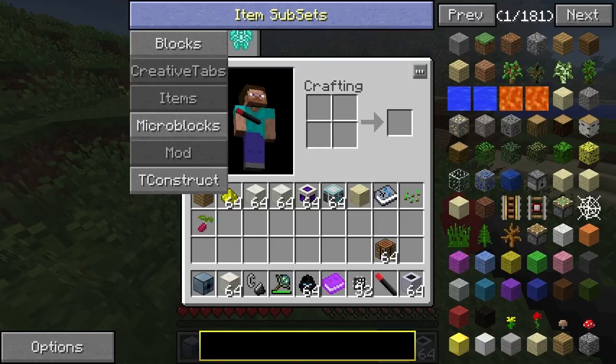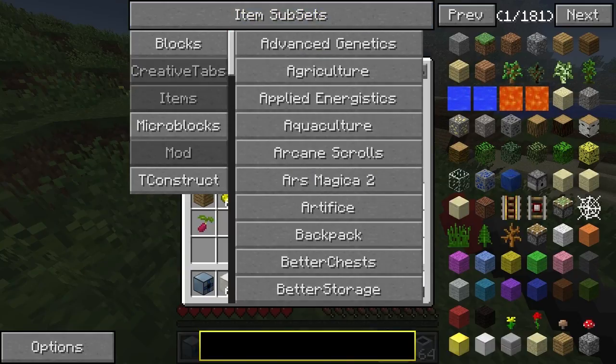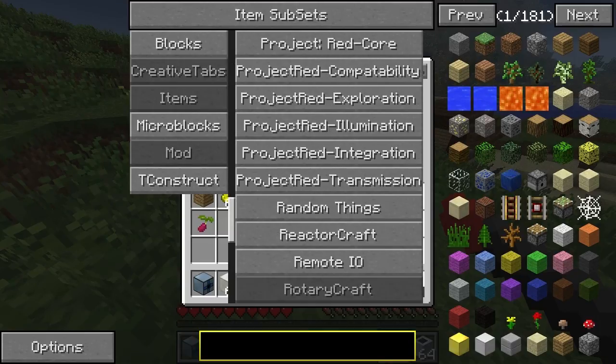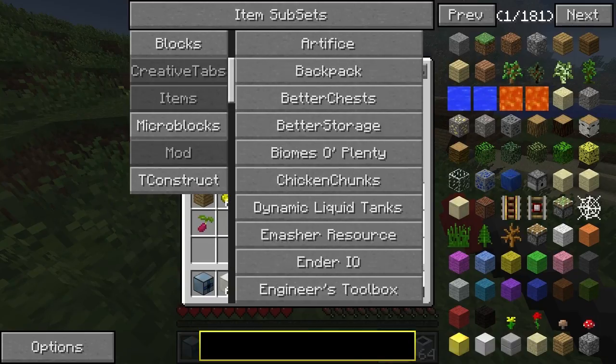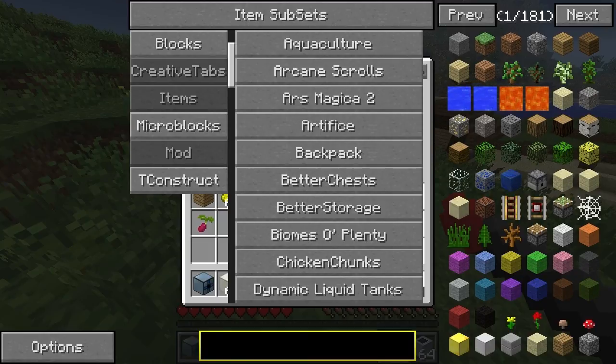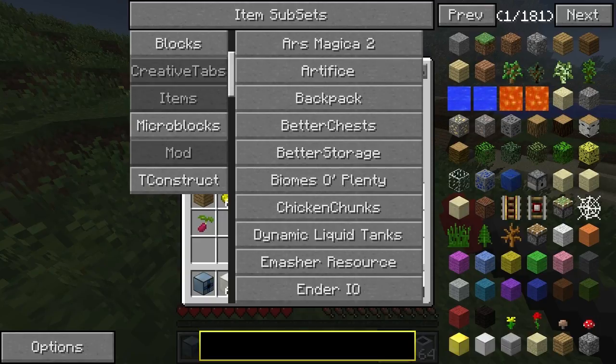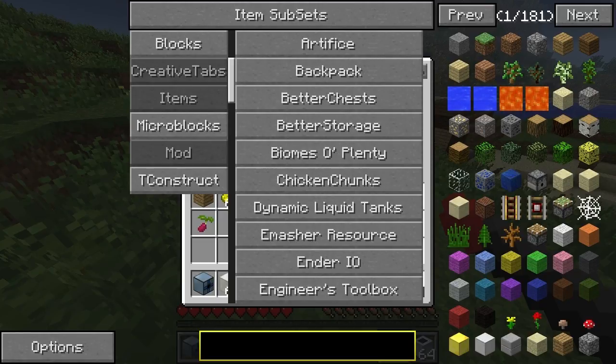Tinker's Construct has a new thing on the subsets panel. RotaryCraft has lots of new things. Aquaculture I believe is from Metallurgy. Arcane Scrolls is an individual mod - Scrolls will be covering that soon. Ars Magica 2 is obviously the sequel to Ars Magica, a large mod. Artifice has a lot of compatibility. Backpacks, Better Chests - I believe maybe new Better Storage - I think they're both new, I'll talk about those another time.